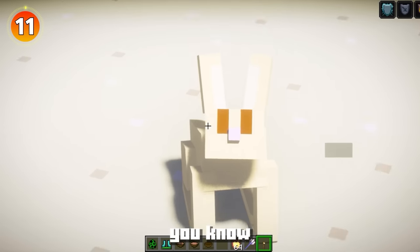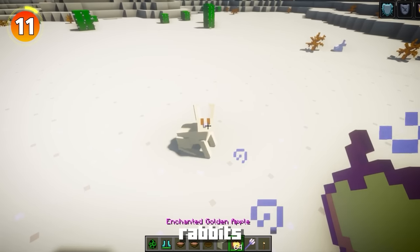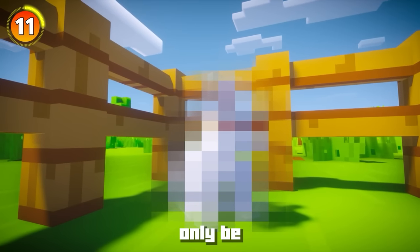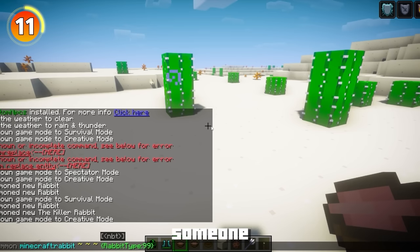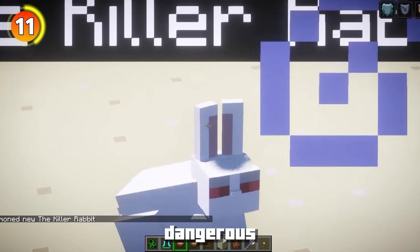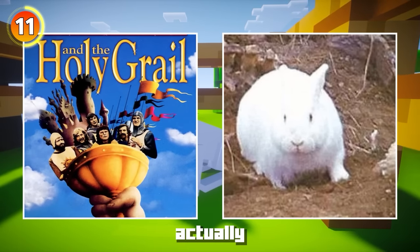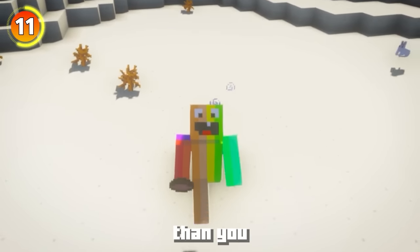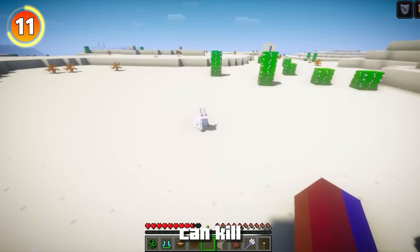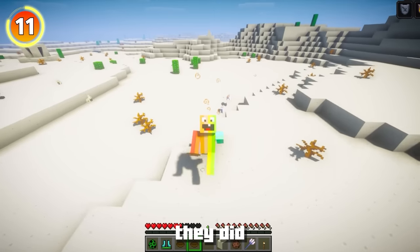Did you know Minecraft's rabbits are hiding a dark easter egg? There's a specific type of rabbit that was removed from the game and can now only be summoned via a secret command. If you type /summon minecraft:rabbit type:99, you get the secret Killer Rabbit with red eyes - a reference to Monty Python. Mojang removed this dangerous rabbit because it has a 1 in 10,000 chance of spawning naturally, but the problem is it's really, really dangerous and can kill you.